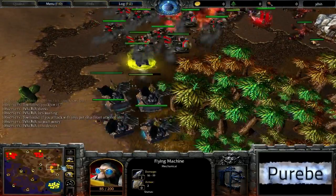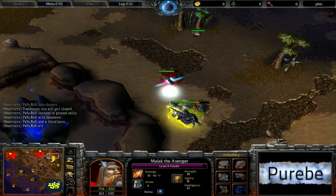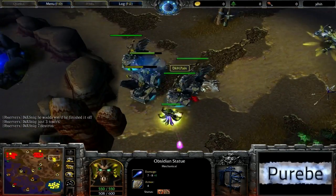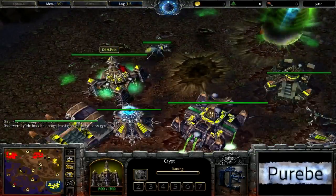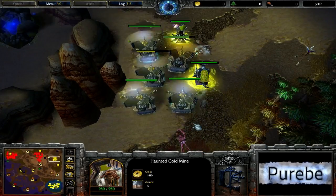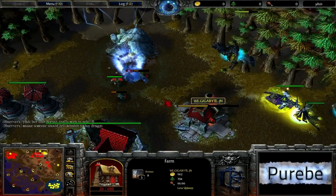The Flying Machines run away — they're very fast units. With Unholy Aura level 2 you can almost match their speed with Destroyers, but you can't really go anywhere. One Nerubian Tower isn't going to stop that many flying machines. The Blood Mage is now level 3 and the Paladin is almost level 5. Kinchin is now taking the advantage of the game. There are 5 statues sitting there, but that's not really going to be enough. Fiends are being produced by Pain — he has to transition because Kinchin has taken air superiority. You can't get it back versus Flying Machines without something that can nuke them down en masse.